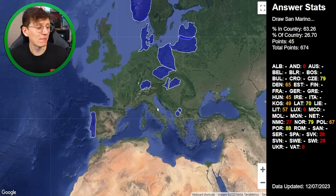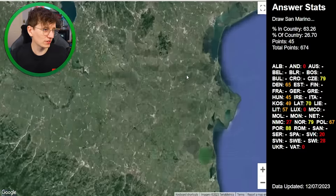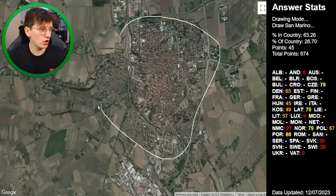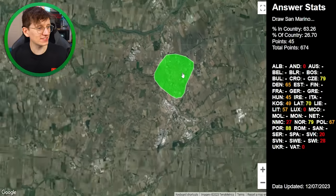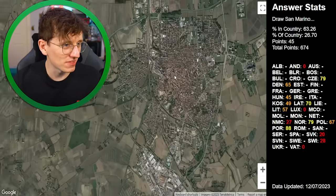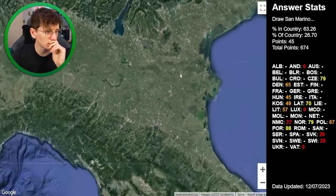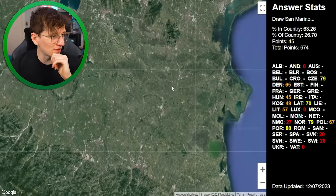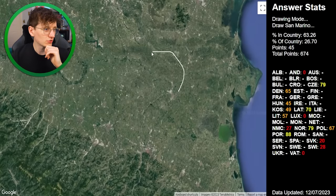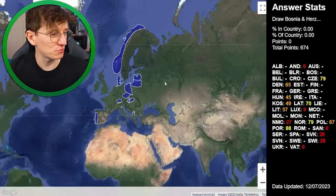Draw San Marino! How do I draw San Marino? I have no idea where it is. When you look at pictures of San Marino, you can see pure landscape and hills and mountains. A micro state isn't actually that micro in reality. So we're going to go further out. Zero points. Perfect.